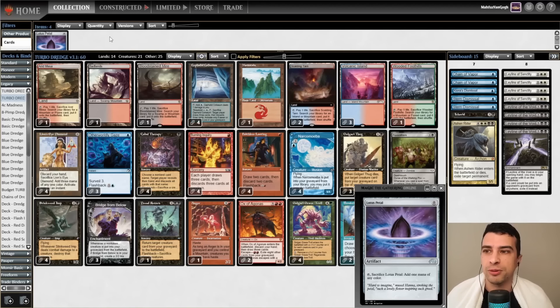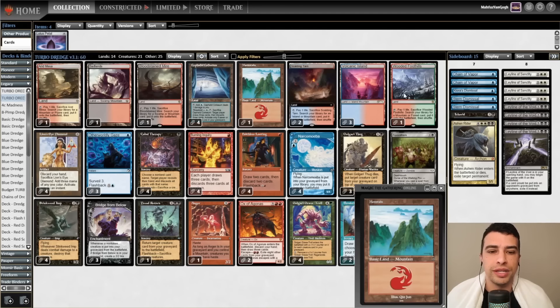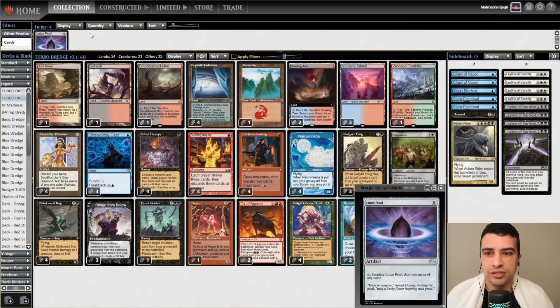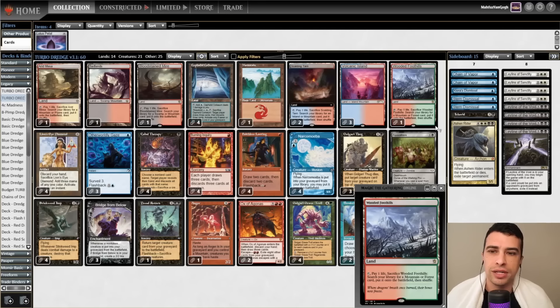I know this may sound strange because this is a turbo deck and we want to be fast, and Lotus Petal is really good in other decks that want to be faster. But after playtesting with one to four copies of Lotus Petal, I decided that we want more enablers and persistent mana including Mountains to have those turbo kill combos.